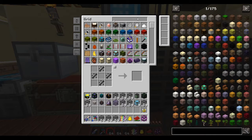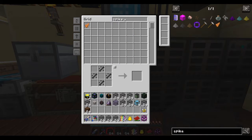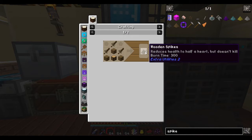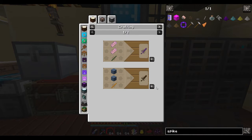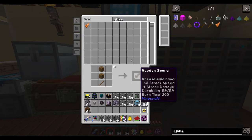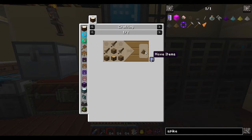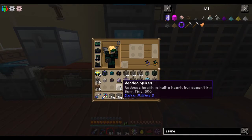We also need some dirt — 64 should be plenty. And we want to make some spikes: wooden spikes, stone spikes. I think wooden spikes are plenty good enough. I don't know how many I can make but I'm just going to make some. We have wooden spikes, that's fine.